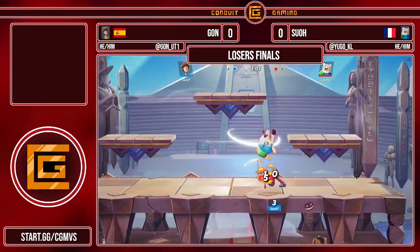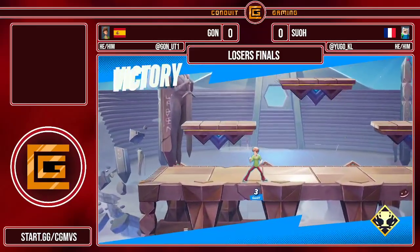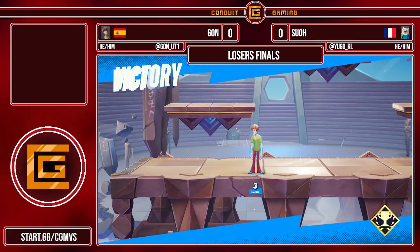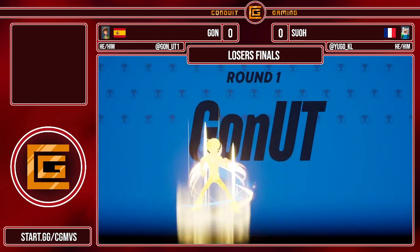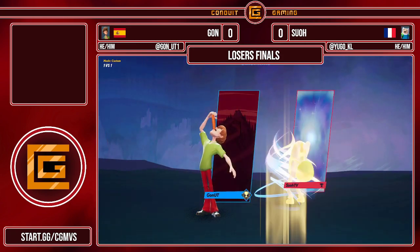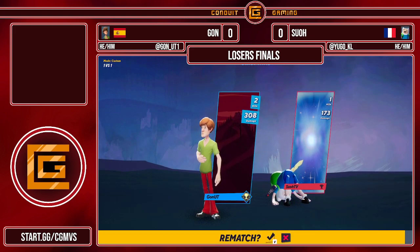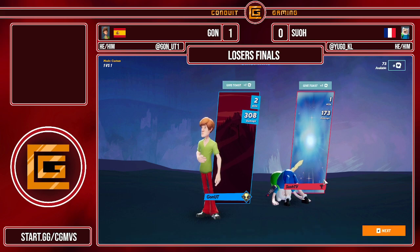Right now Sue is just holding on to dear life with that last stock at 150%. And that will do it with the down air straight into the stage — very good down air there coming out from Gone, able to get that kill. Now they get the first game win on Sky Arena with platforms. If you're Sue, what is the strategy going into this next one? What do you think is something that they could change in order to get back into this set?